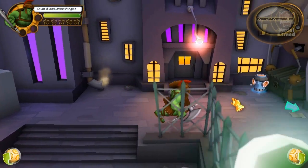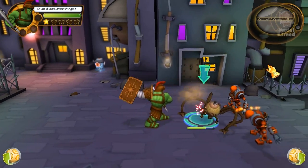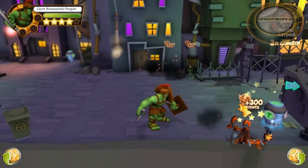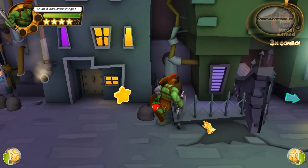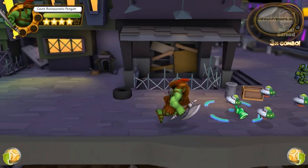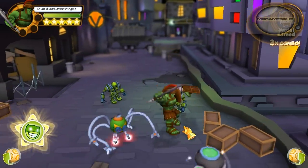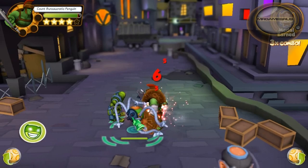Now let's perform his first power attack. He throws his axe and this attack focuses one enemy at a time and it also stuns the enemy in the process. Now let's perform his second power attack and his second power attack is pretty sweet — or maybe sour — because he farts on the enemies. This attack can hit multiple enemies and stun them.